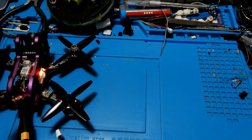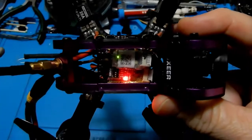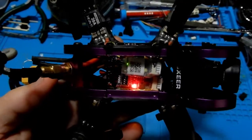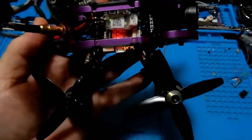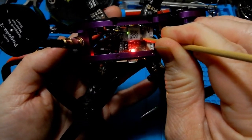What you need to know — and maybe didn't realize you did while setting it up — is that you can actually hold the bind button too long and accidentally switch it into DPPM mode instead of SBUS mode. That's what's causing the problem, and here's an easy way to fix it.